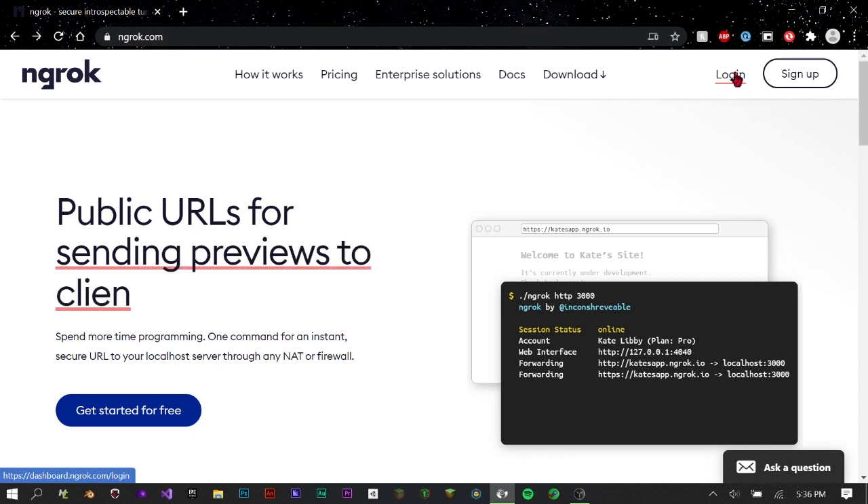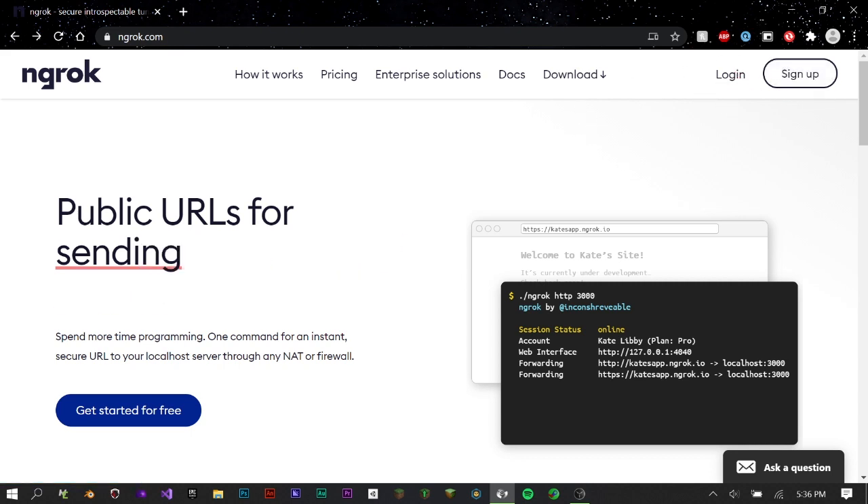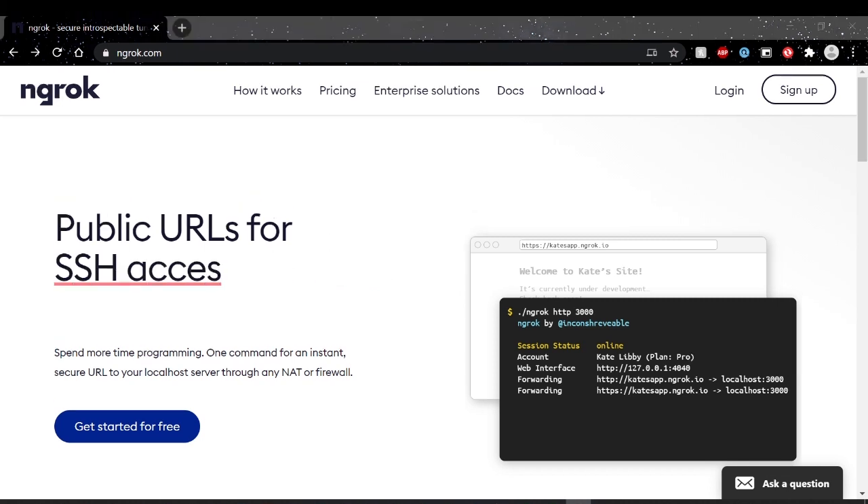I'm not currently logged in, but I already have an account. I don't want to blur out my login info, so I'll just hide it so you can't see it. And I hit login — and now I'm logged in.